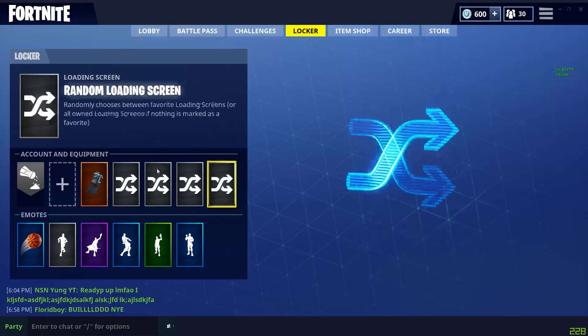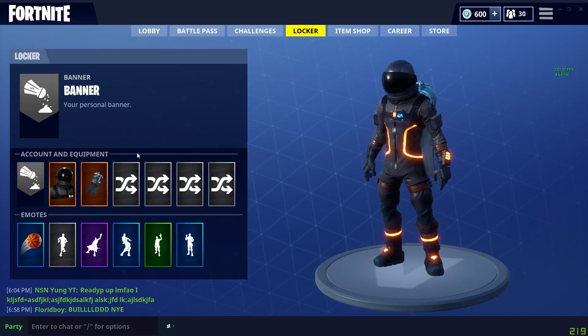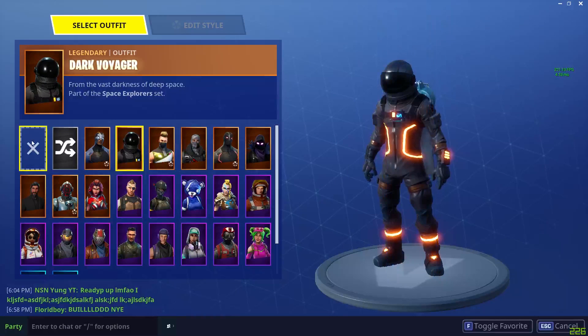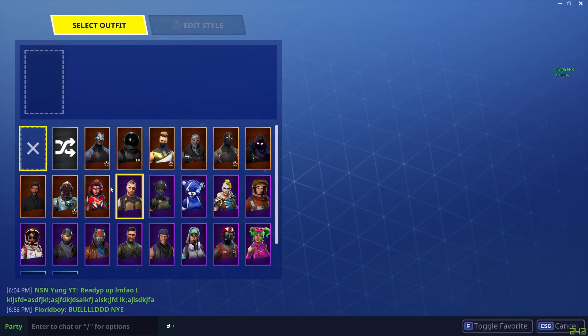So basically what you want to do — you just have a skin equipped, right? So yeah, if you don't want to have a skin and you want to be a no skin, let's go ahead and start with removing the skin. You left click once on the no skin, and then any skin that isn't editable...